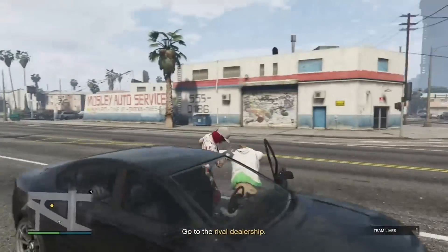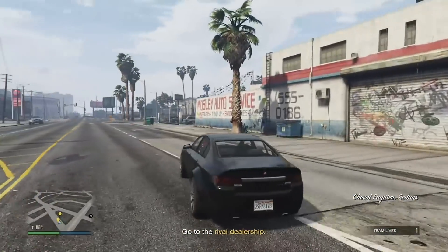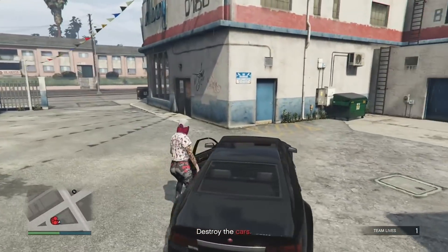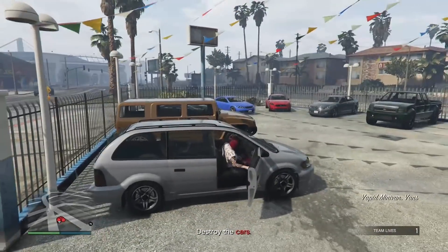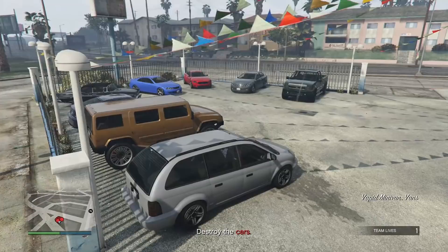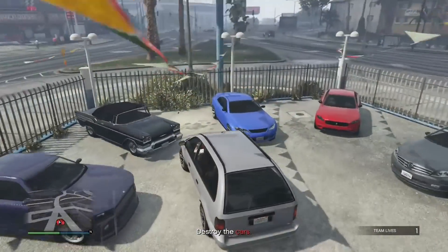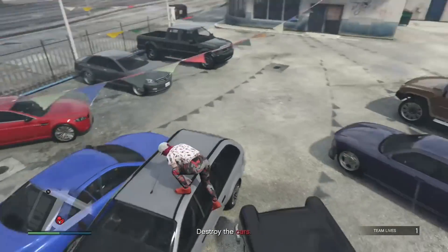You guys can literally get in any car on the streets. Go across the street and watch exactly what I do — this is going to make it 10 times easier for you guys. Go ahead and get in this van right here and drive it in between this black and blue car.